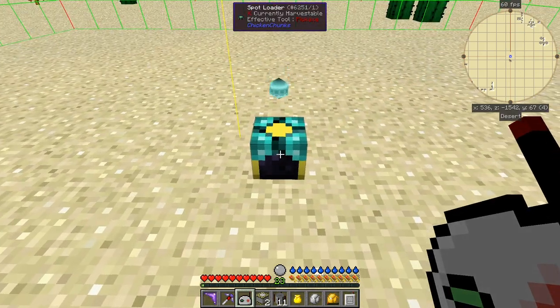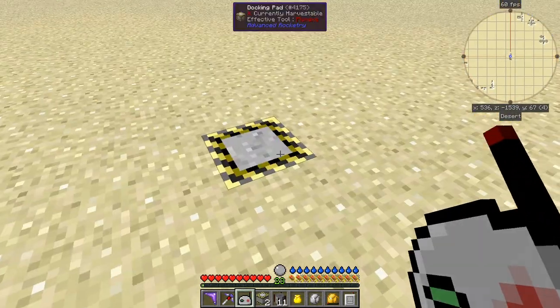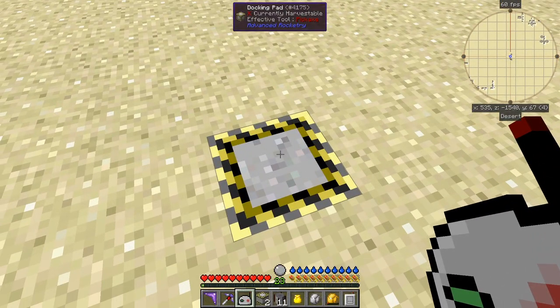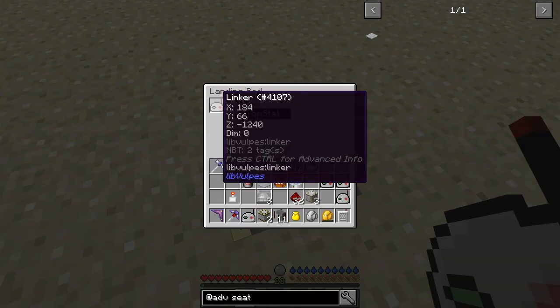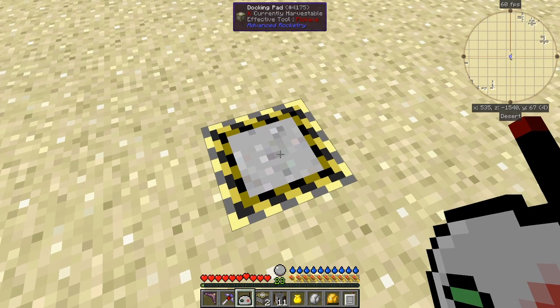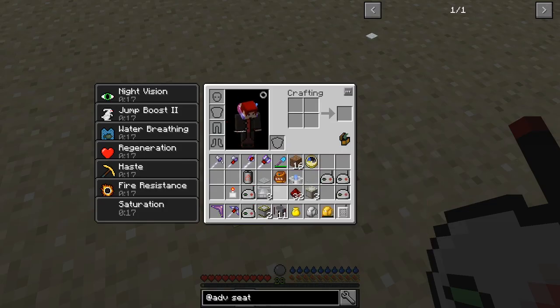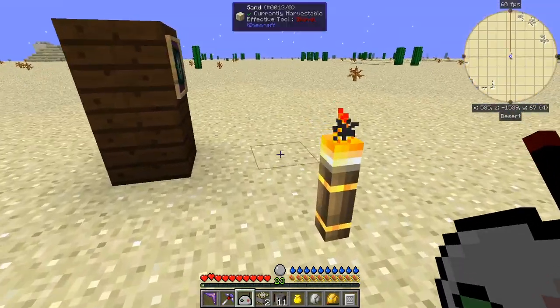Over here I've got a spot loader — if I press F9 you can see it keeps this chunk loaded in memory. That's actually important for rockets; they need to be chunk loaded for them to come back again. The spot loader just loads one chunk — the minimum. Here we have a docking pad. The coordinates show 534 minus 1540 — if you've been watching my other videos, that's actually the location of the docking pad on the space station.